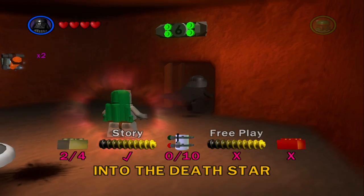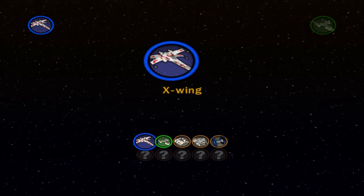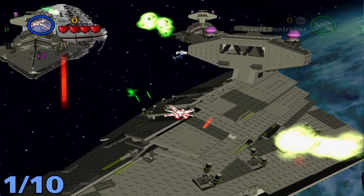What's up everybody, welcome back to my LEGO Stars 2 let's play. Today we'll be getting all the main kits and the red power brick for Episode 6, Chapter 6: Into the Death Star. Let's get right into it.